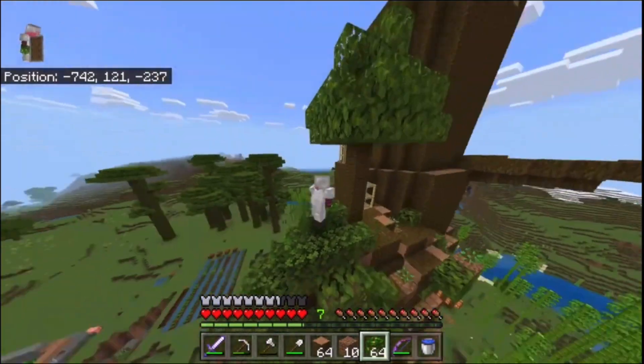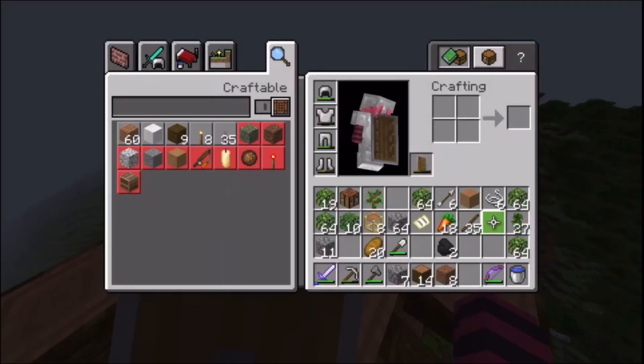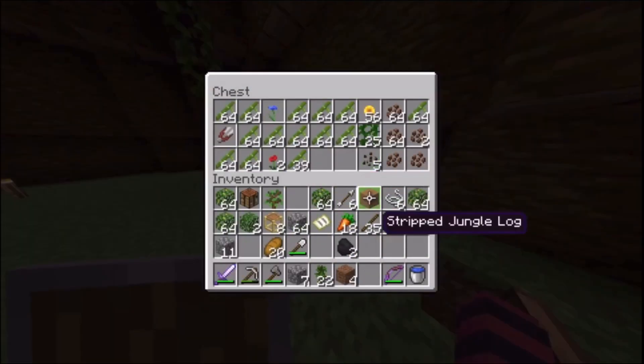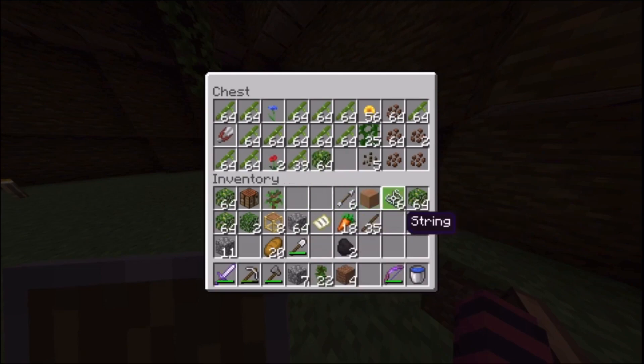Hell yeah! I think it looks great — get a nice little jungle tree in there, place a couple leaves on the side, make it kind of believable. We dead ass don't have any more wood now, so I gotta go farm.